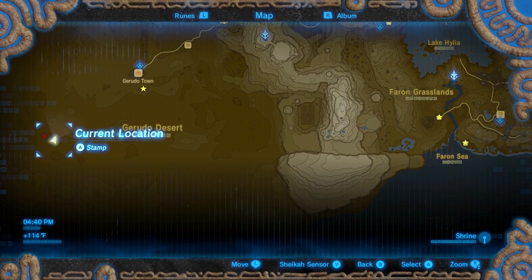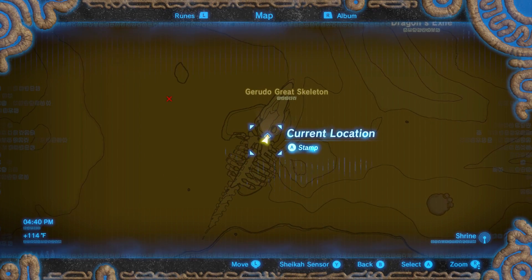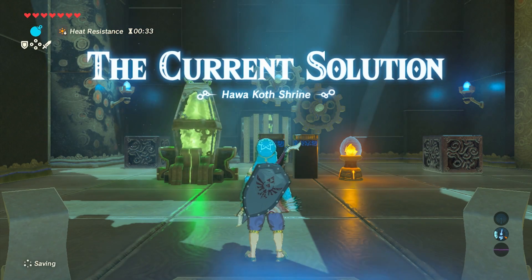Welcome adventurer to the Hawalkath shrine. This is located deep within the desert — you're going to find it southeast of Dragon's Exile. The current solution involves dealing with a lot of electricity here.